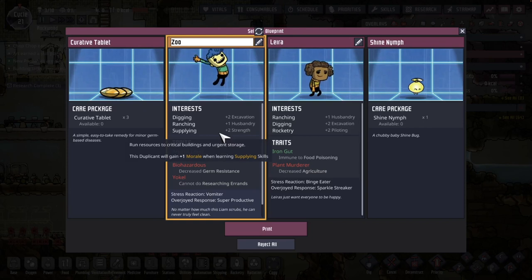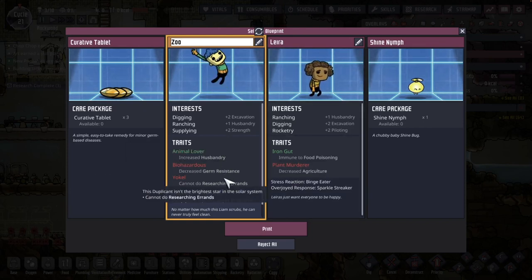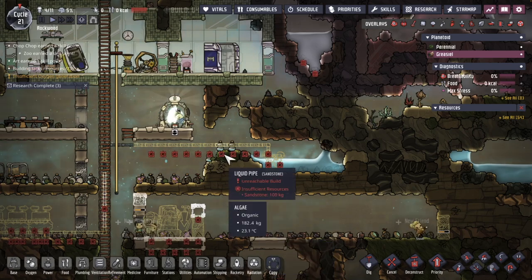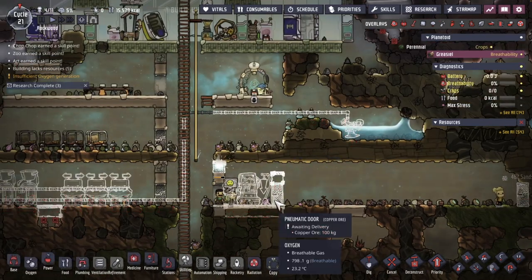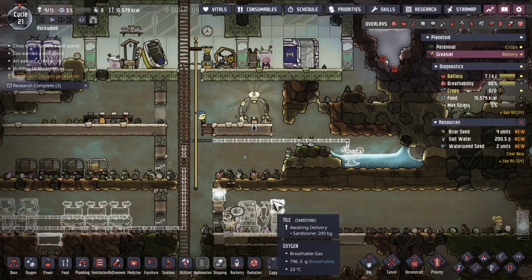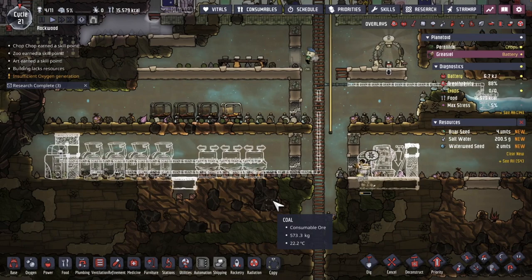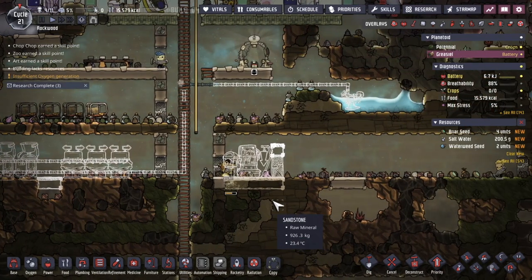It is time for another dupe. Meet Zoo. They like digging, ranching, and supply. They're also an animal lover — get them to attend to the hatches once this stable is created. This is definitely the most amount of Dupes I've had this early on in the game. Dividing them up between the two asteroids, hoping that's going to help.